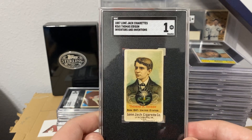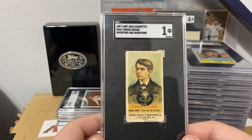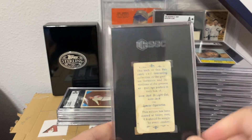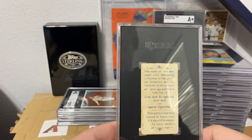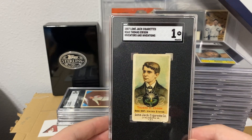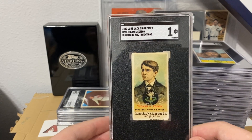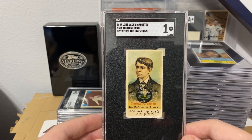One of my favorites — Thomas Edison in a lone jacket. I'm almost 50% done with the set. I was hoping for a 1.5 but it had paper loss on that side in a few different spots, so I thought it was going to get a one. But I chased this one for two-plus years — you get what you can. The imagery on this still looks great.